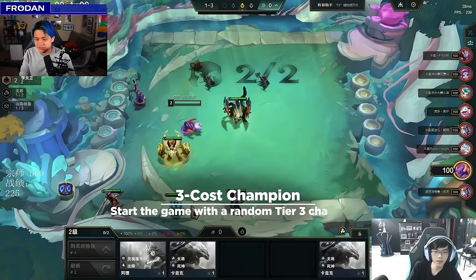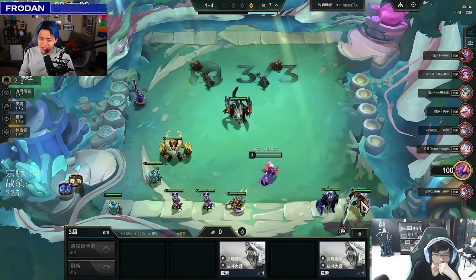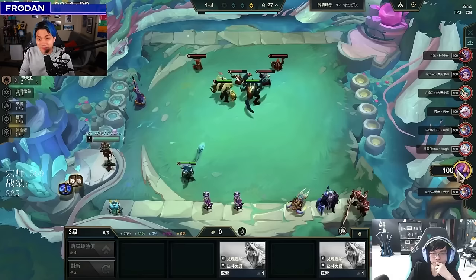We're starting off on three-cost champion as the portal. We start with Lowy — not terribly impressive early. Lowy used to be a lot stronger, but they nerfed her and now she's no longer as dominant as she was. Unfortunately, we saw a Kha'Zix come out of the orb and didn't sell the Lowy fast enough to buy the Kha'Zix 2 in shop — a direct punish for not selling a little quicker. But even a world champion messes that up from time to time.